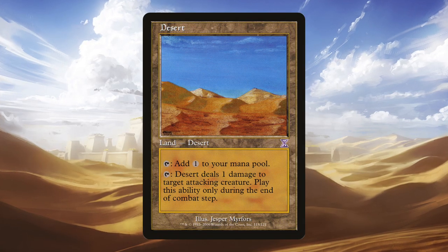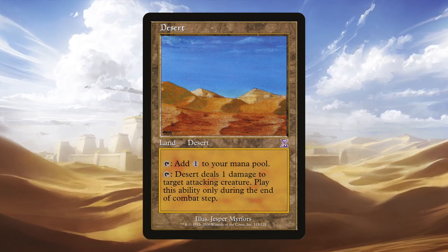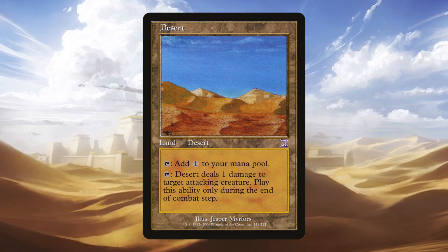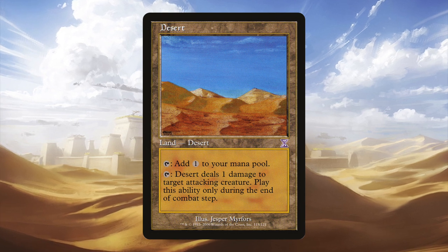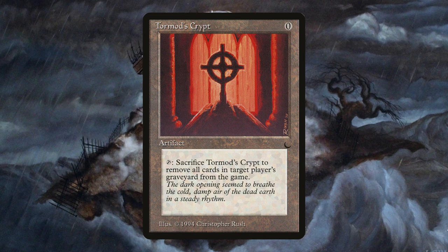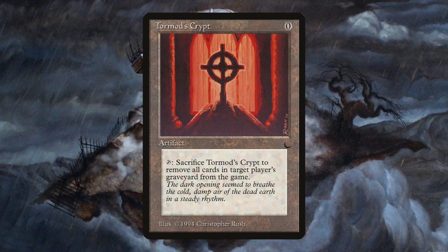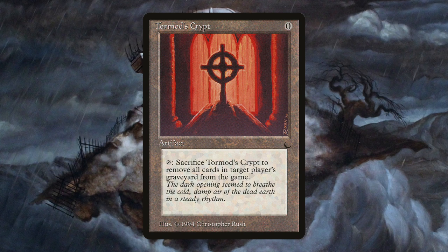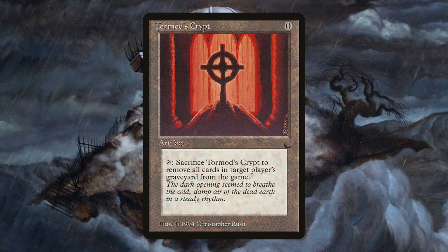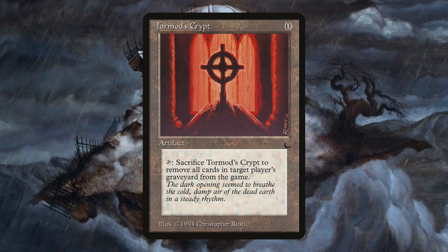Desert, from Arabian Nights, is now Pauper legal. Control decks, especially Mono Black Control, are going to love this card. Creatures in creature decks are often quite small in this format, and having Desert available as a deterrent seems like big game for keeping aggressive decks in check. Tormod's Crypt, also first printed at common in Chronicles, is now legal in Pauper. We've had Relic of Progenitus and Nihil Spellbomb for some time, but never something cast for free — you can drop it on turn one before your opponent has an opportunity to cast a Spellstutter Sprite.